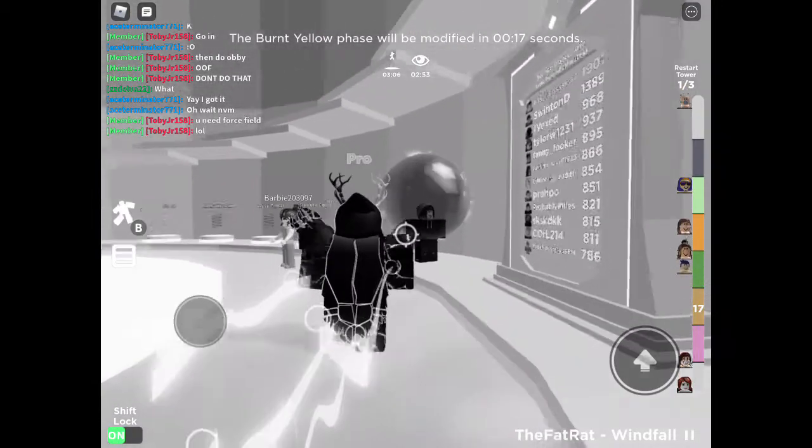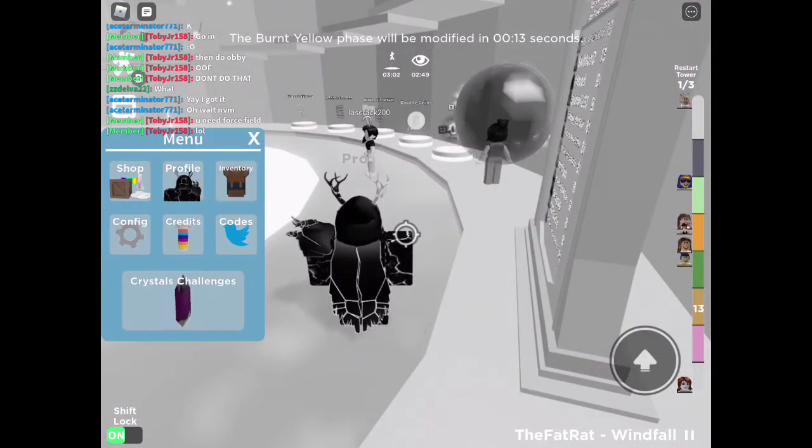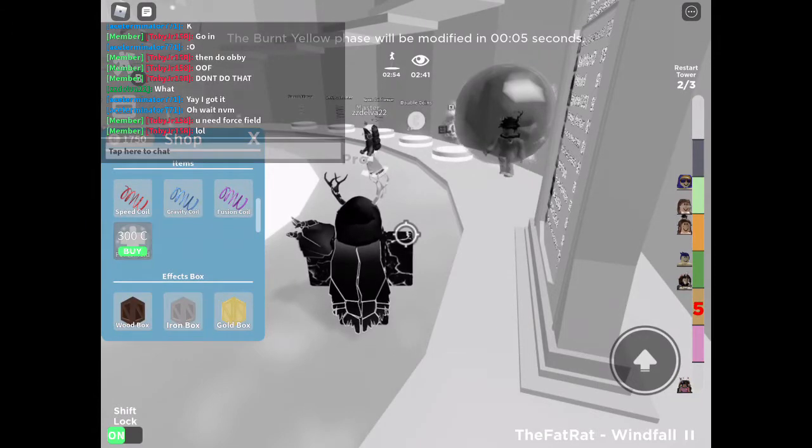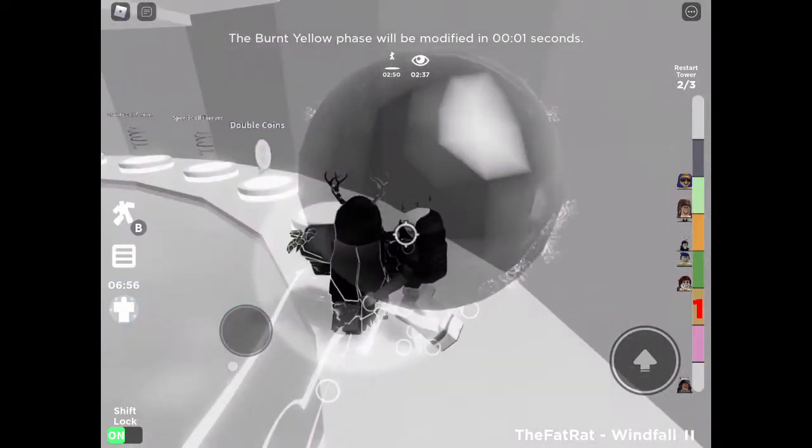So basically, how to do this — it has to be no color, and then you have to buy force field. All right, bye — there we go, I think I bought it. Yes, I bought it!